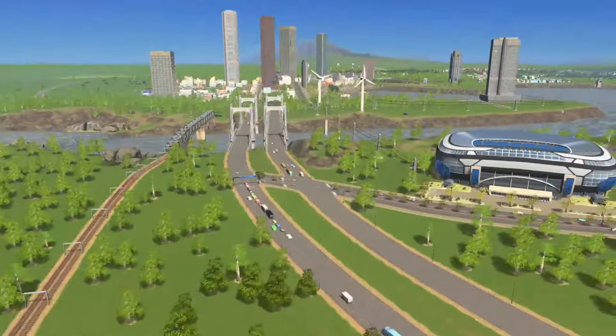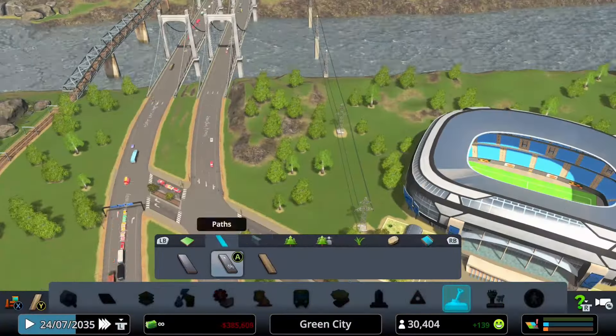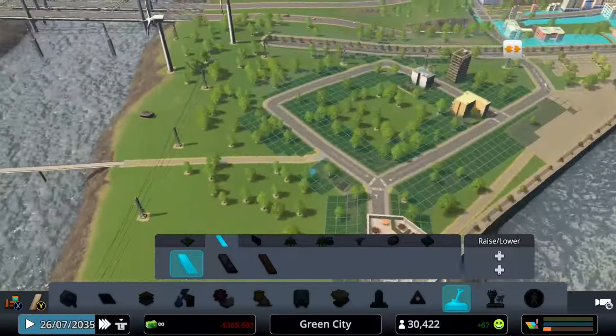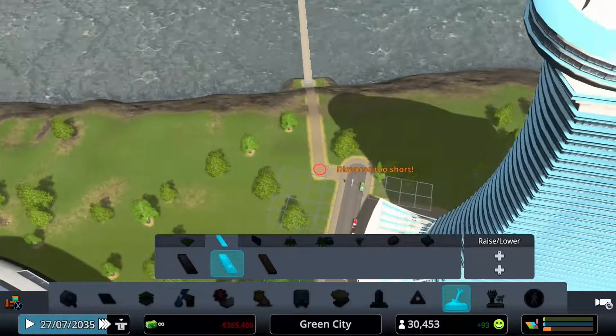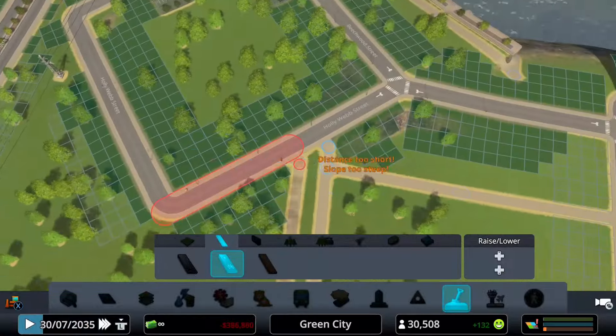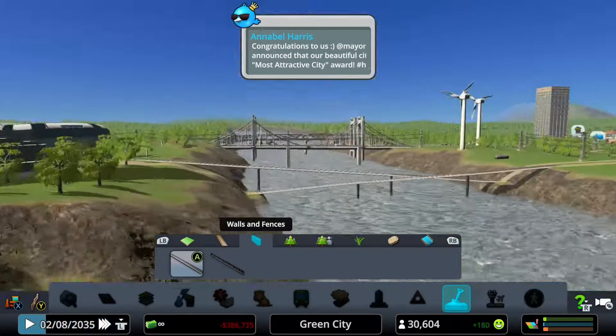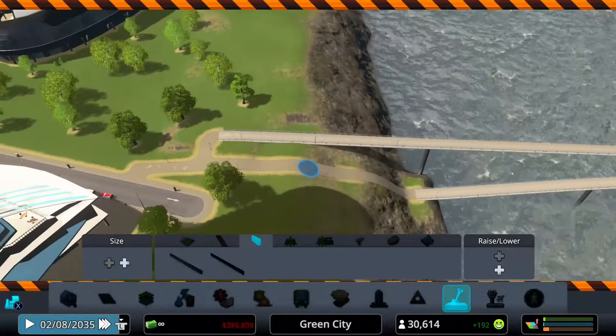Fast forward a bit and all of our zones have risen. I want to get a nice bridge going in our city — I'm going to connect the hotel to the city itself. That'll be a nice pedestrian bridge that combines them and makes this a more walkable place.